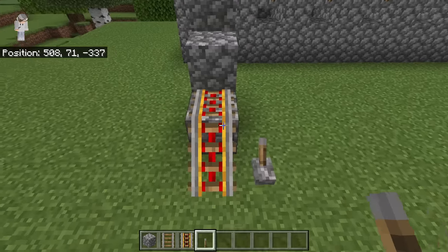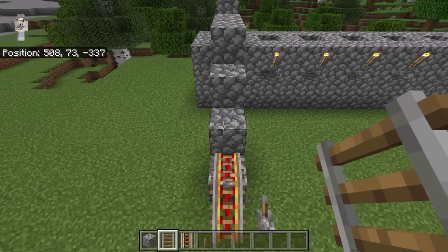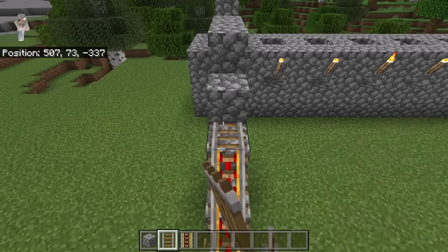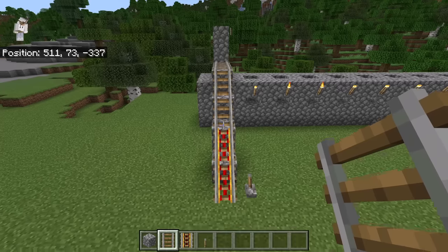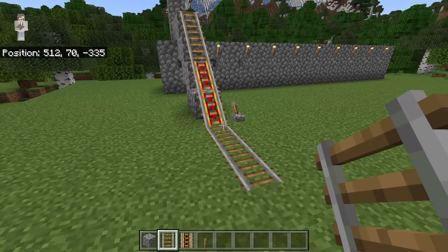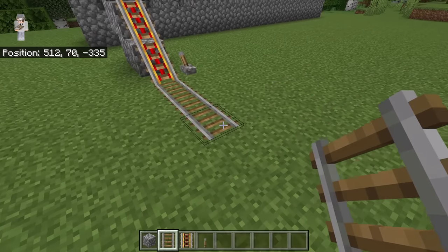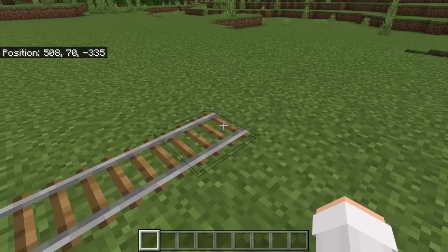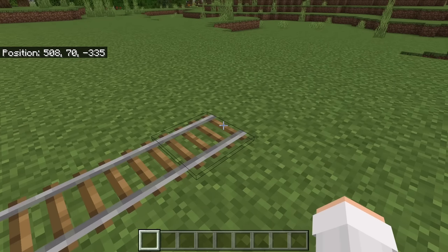Flick the lever down — that should cause those powered rails to get activated. The next step is to place 5 rails over here, then 3 rails over here. At this point, you can either take a villager over to this spot using a boat and a lead, or extend this rail system all the way over to the nearest villager. If you extend the rail system, place down a minecart and push the villager into it — you will then be able to push it over to the villager trading hall.